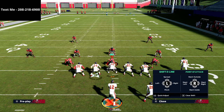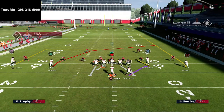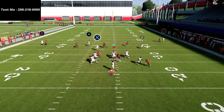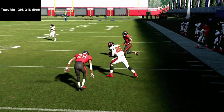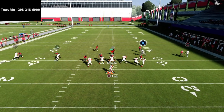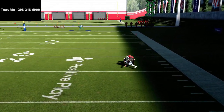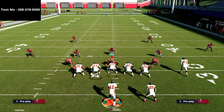If they want to get aggressive and send heavy pressure with press coverage, the option route is still going to win — easy read against man. And if they shade underneath trying to jump these underneath routes, this route to circle is unbumpable off the line. If they shade underneath, you're going to get a nice rack catch over the top. This play is really good — you honestly don't even need to make adjustments.